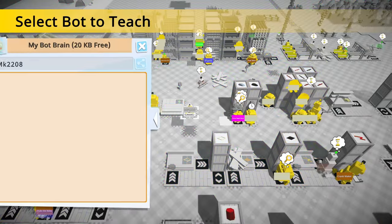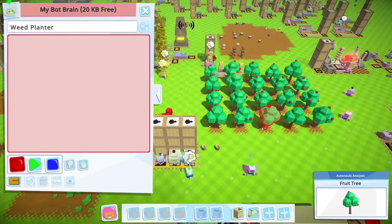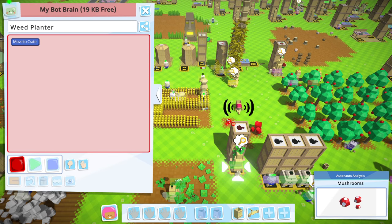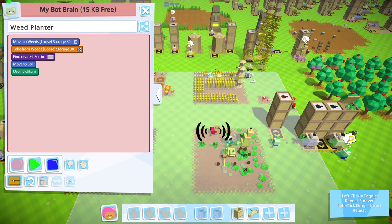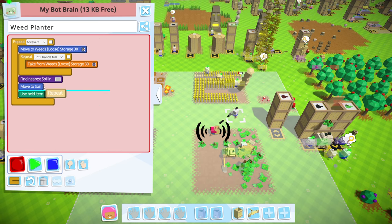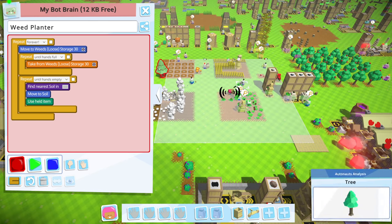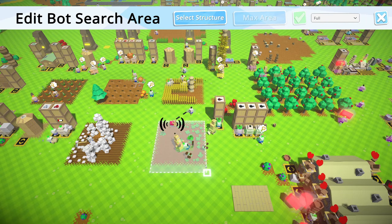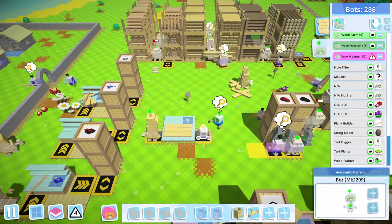Let's get another weed planter. This one we'll just have him plant as much as he can — take as much dirt as he can find. Take weeds until hands are full, then use it all until your hands are empty. Let's make sure we edit that area though — I want to keep it constrained at least a little. We probably need another digger too.